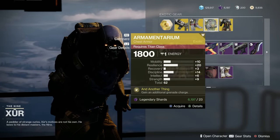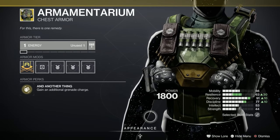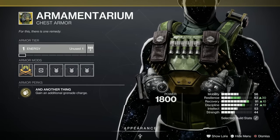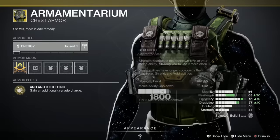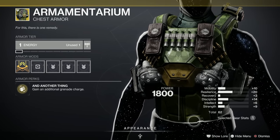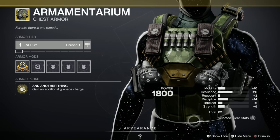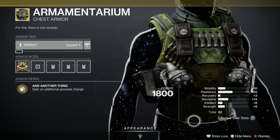The Armamentarium is fantastic for the Titans — nice and simple, it gives you an extra grenade. Let's have a look at the stats: it's got a spike in resilience, 62 isn't particularly high but a 20 in resilience is pretty good, and 14 in discipline. You could do a lot worse than that. If you haven't got one, or if you've got one to pull from collections, that's not bad either.